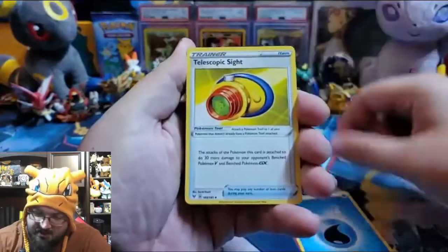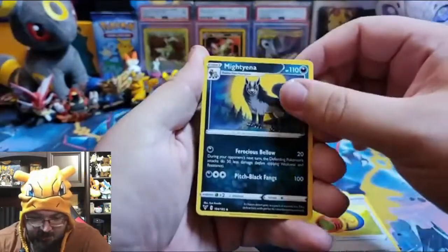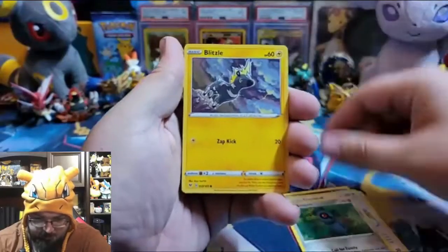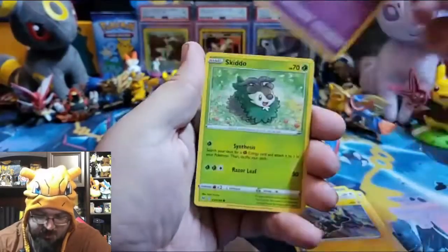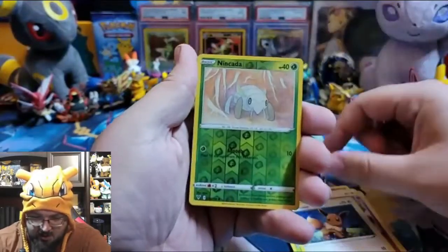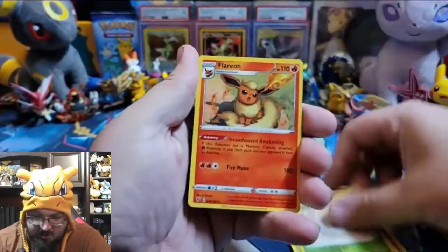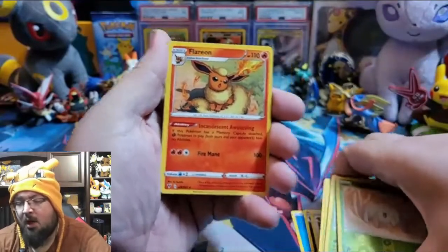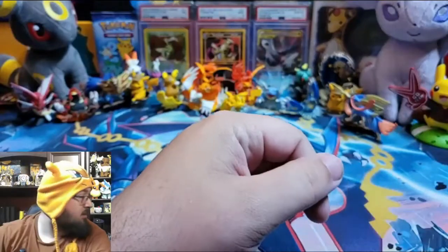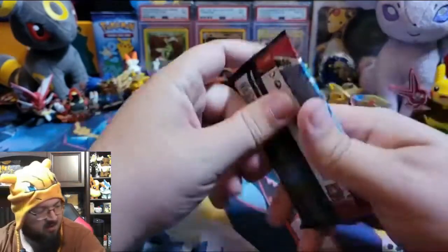Water energy, Telescopic Sight, Mightyena, Grubbin, Beldum, Blipbug, Milcery, Skiddo, Eevee, Nincada, reverse holo, and a Flareon - it's just got that flare. Yeah I went there. Alright, Battle Styles.